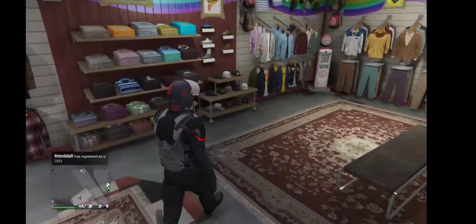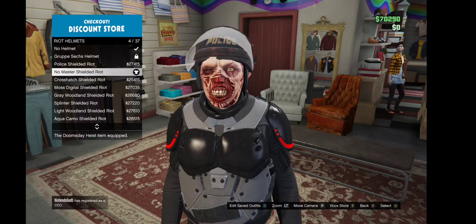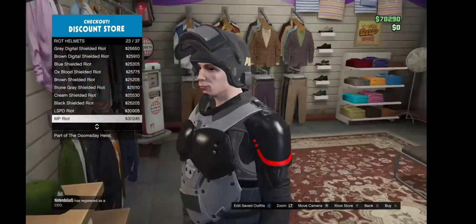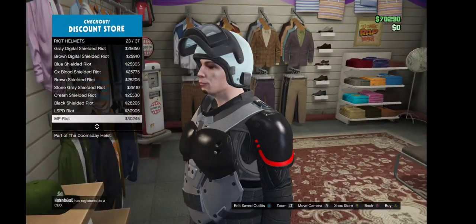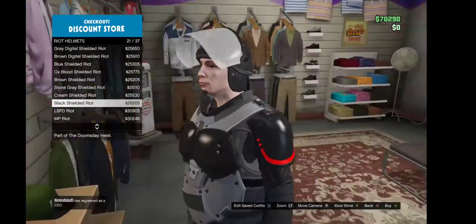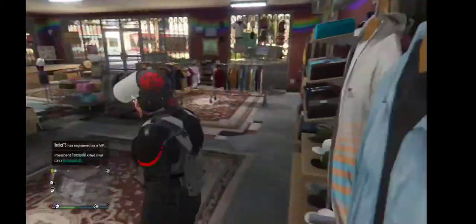Then you want to go get the riot helmet. You can pick the No Mercy shield riot helmet, or you can pick whatever you want — solid black, Los Santos, it doesn't really matter. I recommend just using the Police Gnome helmet because it matches the outfit best.